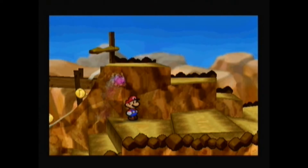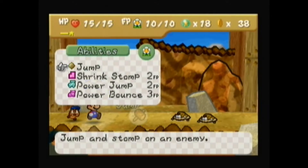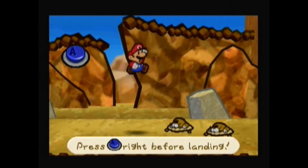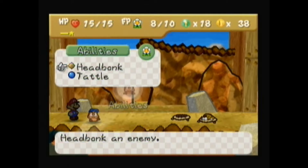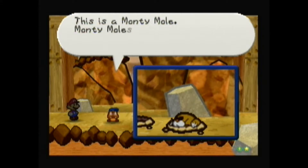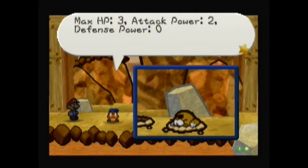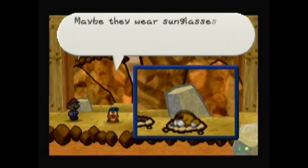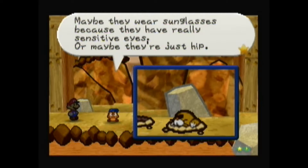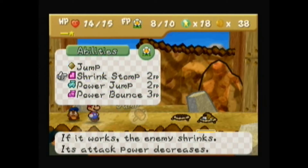First, I'm going to switch to Goombario because there are new enemies here. I want to demonstrate Shrink Stomp — when you use it and jump on an enemy, there's a chance it'll get shrunk, which will decrease its attack power. Let's tattle them. This is a Monty Mole. Monty Moles are rock-throwing moles — big-time mischief makers. Max HP 3, attack power 2, defense power 0. They have kind of scary-looking faces, but they're pretty weak. Maybe they wear sunglasses because they have really sensitive eyes, or maybe they're just hip.